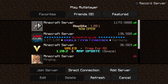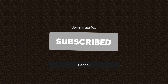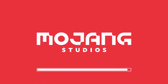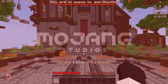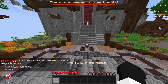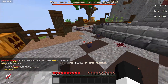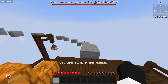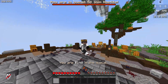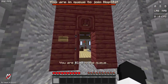Here is Hoplite right here as soon as we hit join. Loading terrain, we have a texture pack loading immediately. And I am in a queue right now — 142 in the queue. We're now in the queue to join Hoplite. There seems to be a max amount of people that can join the server. Looks like it's going to take actually quite a while.